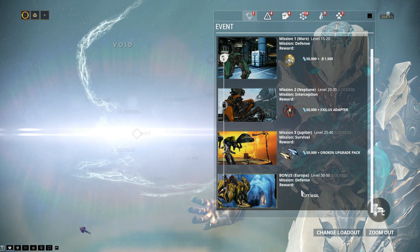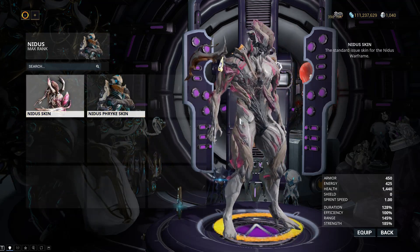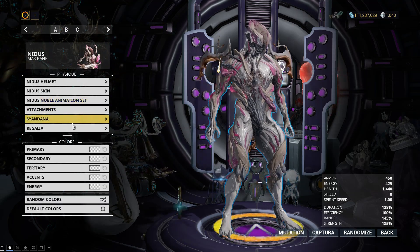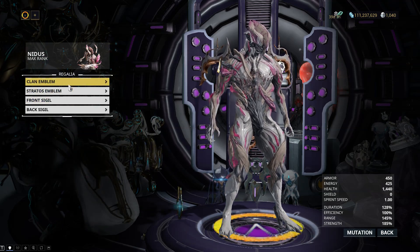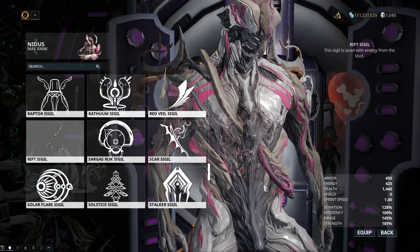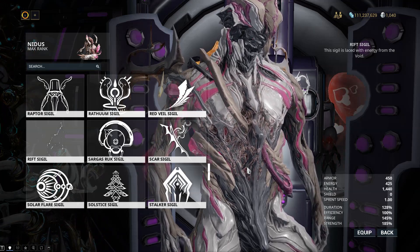The Rift Sigil — if I take Nidus' Deluxe off here, I'm actually wearing it. It's literally the sigil on his chest. It's not a bad-looking sigil. It just leaves this weird effect on, but a lot of people have hunted this thing out. You can get it in lots of different places now.